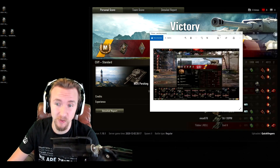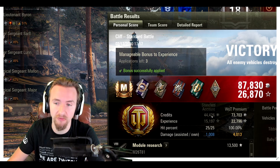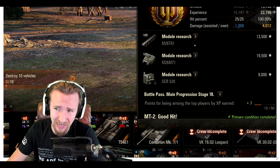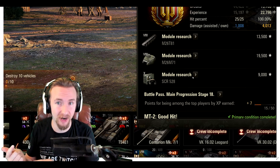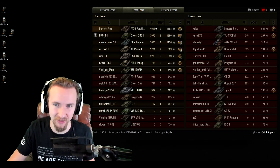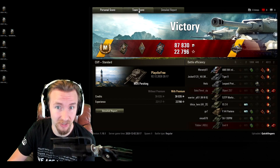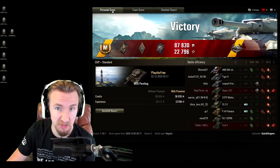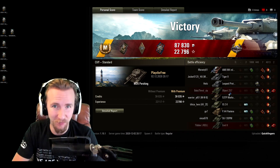The result for the semi-stock Pershing was 22,796 experience for a single battle. After applying the three times experience bonus — which you get five of per day with a premium account — that became 26,870 experience. We earned a Leclercq's Medal, dealt 4,013 damage (top in the game), had 1,358 base experience, and made a decent profit with or without a premium account since I never use premium consumables and use gold rounds very sparingly on my free-to-play account.